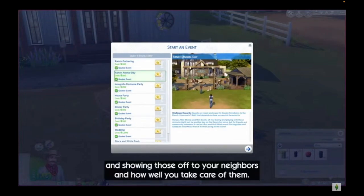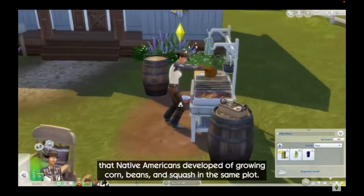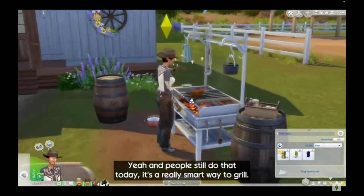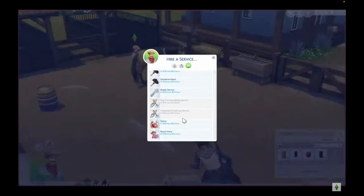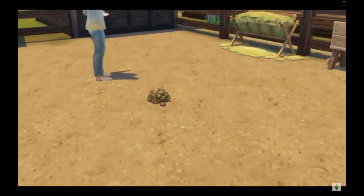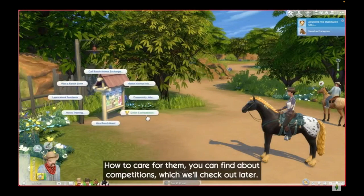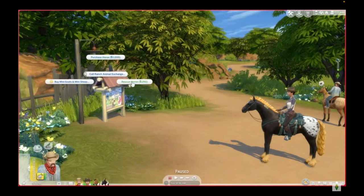Speaking of food, there are three new First Nations foods including bison stew, three sisters chili, wild nut soup, and a traditional cowboy dish called pan de compo. If you need help around the ranch, you can hire a new ranch hand NPC who will not only care for livestock, but also garden and make repairs. The ranch hand can be hired through the community board, but also through the phone or computer like any other service. The community board will also allow you to enter into competitions, buy or adopt horses, and tells you about the default NPCs.